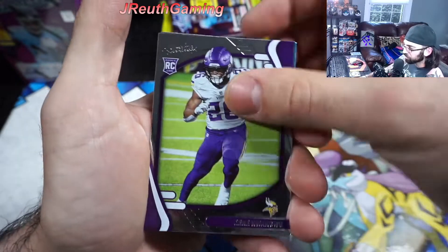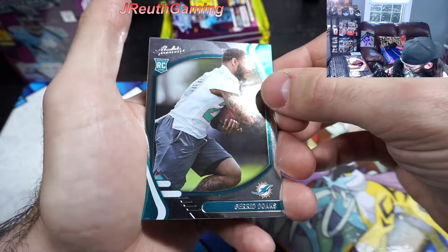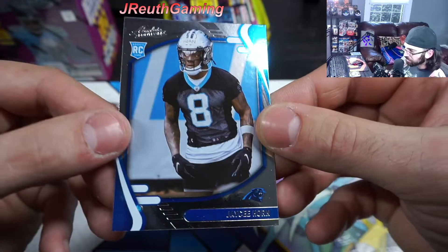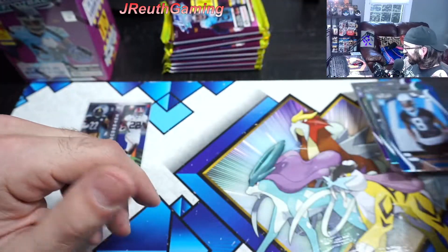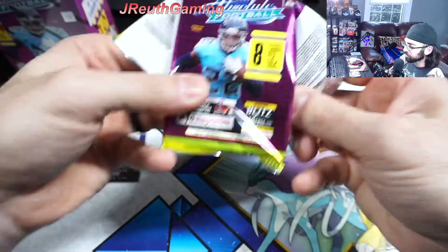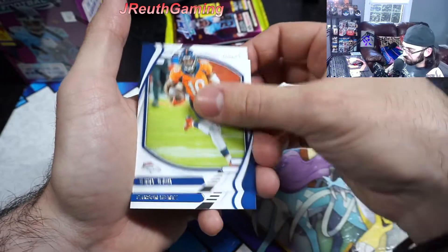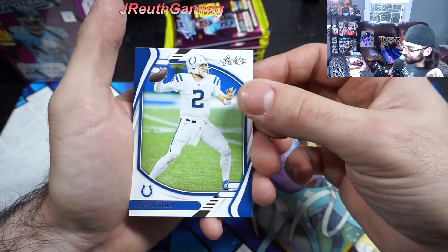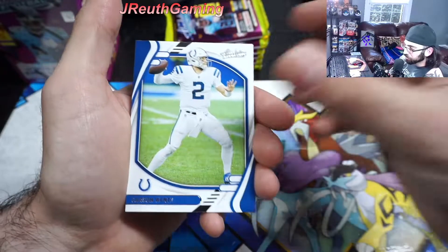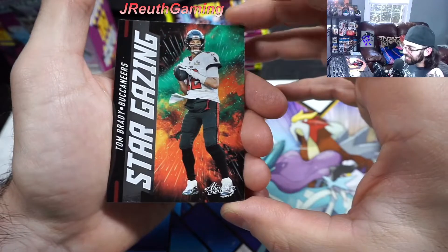Who we got here - I cannot pronounce your name, sorry. Rutgers. A couple rookies I haven't seen yet, so I'm not even going to try butchering your name. From the Miami Dolphins - Doaks? Okay, I don't know. Chase Horn here though - good rookie. I believe he's hurt for the year unfortunately. So his rookie cards are definitely valuable. TJ Watt, Jerry Judy, Carson Wentz. I'm an Eagle fan by the way - first time saying it in the videos. Seeing Wentz is like bittersweet.